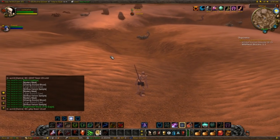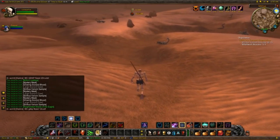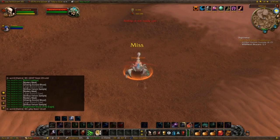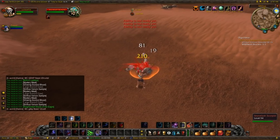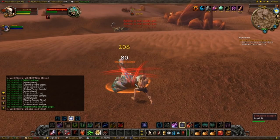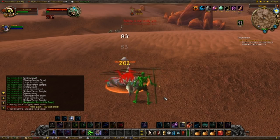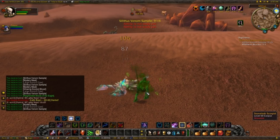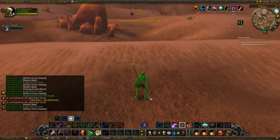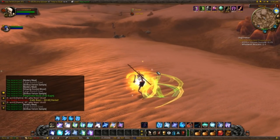I just had to put this in the video — this is what happens when you drink Noggenfogger Elixir and grind as a Feral Druid. You actually look like a rogue, and the attack animation is pretty hilarious — I'm attacking as a Feral Druid but hitting him with my stick even though I'm clawing him with my claws. Awesome vanilla stuff! Also I can show you the really good drop rate — I've killed 9 Scorpids so far and got 9 Silithus Venom Samples, so it might even be 100% drop rate. Just a few more minutes and I'll be done.